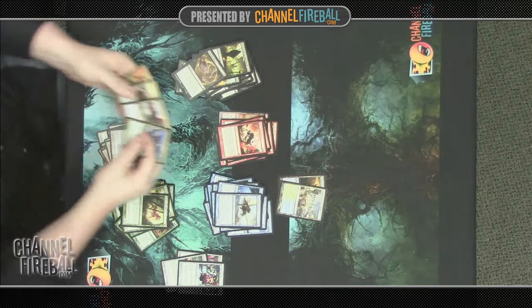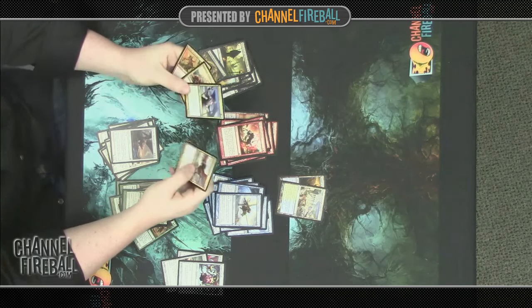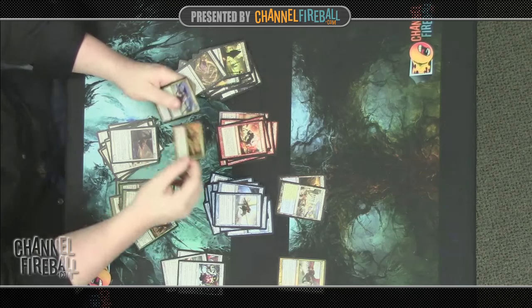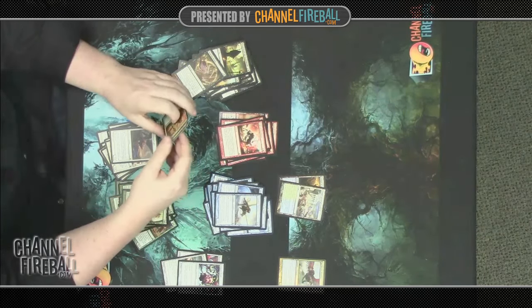Taking a glance through the gold cards: Battlewise Hoplite, Fanatic of Xenagos, and Kiora's Follower are all quite good, while Spellheart Chimera is pretty bad. If we end up being blue-red and have a lot of spells, maybe we'll play it, but we don't want that card. All three other gold cards are quite good.